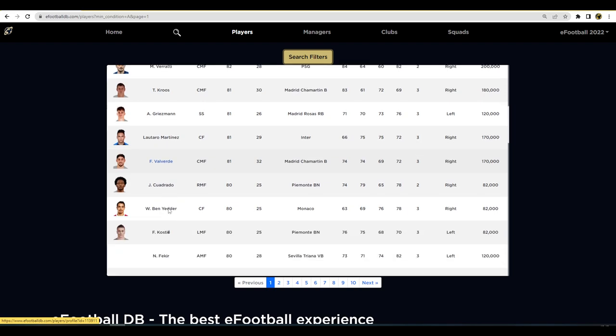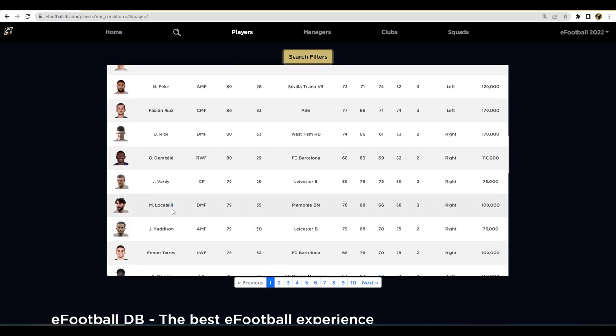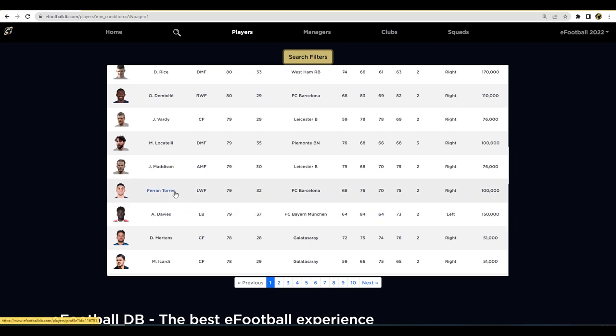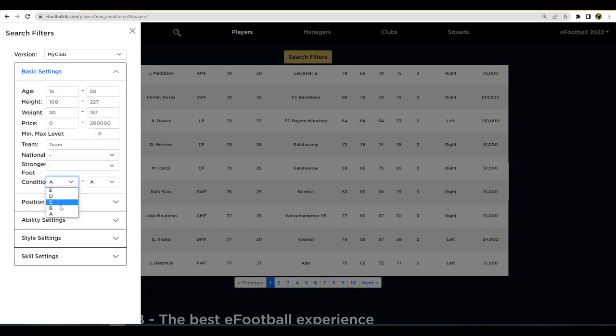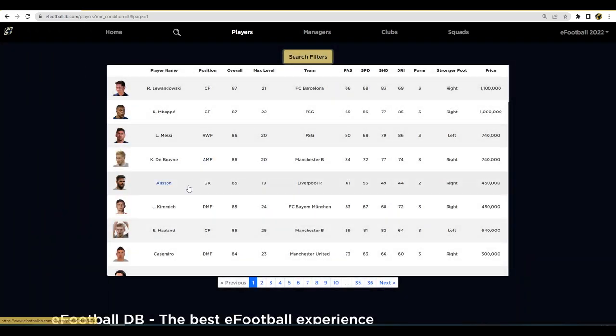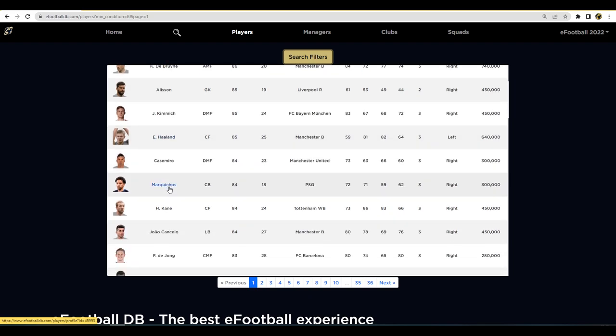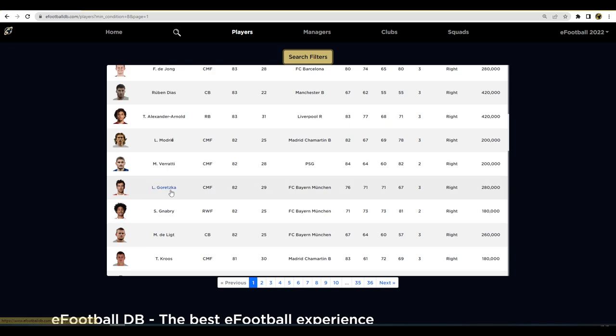There are a lot of fairly decent players here — Dembele is one I'll try to get in. It's a handy way to see what players are on A form. If you want to see players on A and B form, you can add B form in as well, and that gives you others like Alisson, Marchinhos, De Jong, Rúben Dias, Trent, and Goretzka.